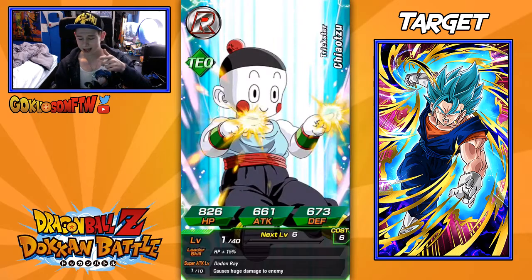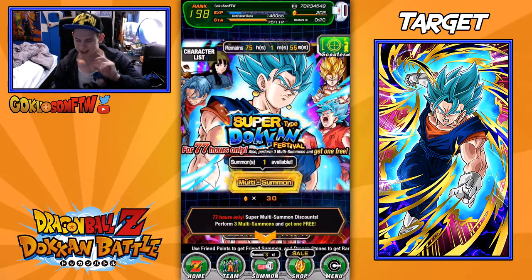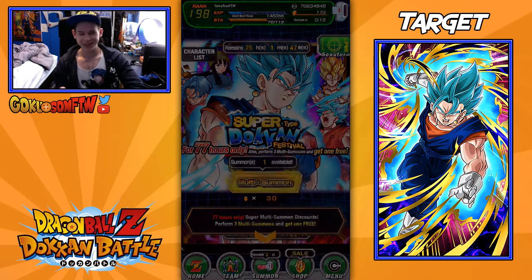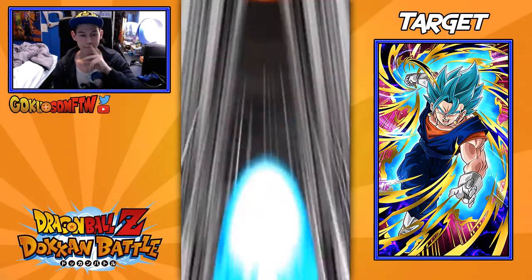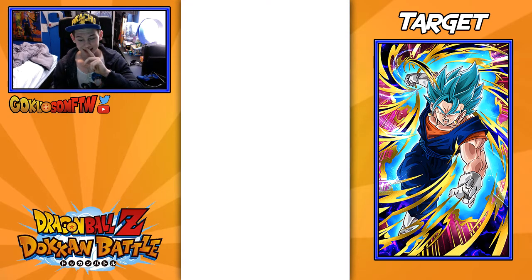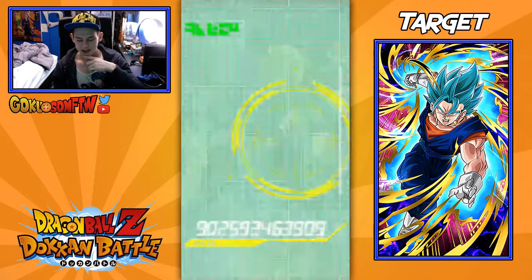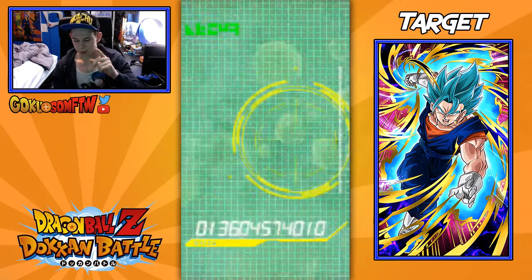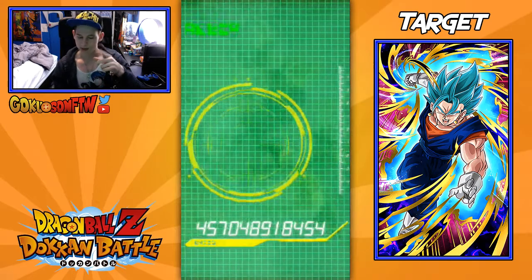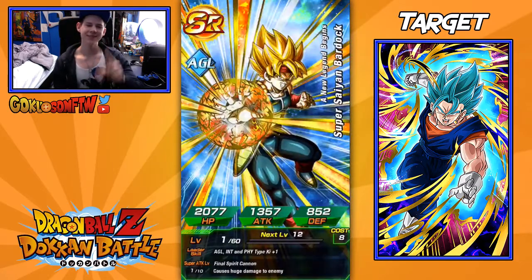We're also gonna get Chiaotzu again. We got Trunks - I thought that might have been Tech Trunks, but it wasn't. Oh my god, a 30-stone multi-summon! What are these deals, guys? We didn't get this on JP. This might be a bye guys - no Super Saiyan 3, but no bye guys. We got Chiaotzu SR, Goten, Beerus - these are pretty good SRs I could Dokkan Awaken. We got Nail, Super Saiyan Gohan, Nail again, Gohan, Gohan from GT, Videl, Bardock. That's gonna be it - a flop on that multi-summon.